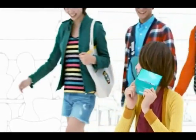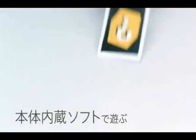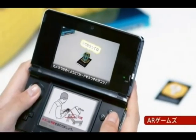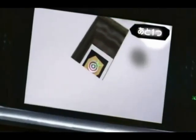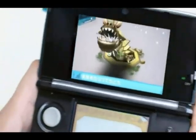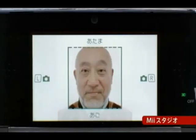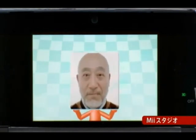La realidad aumentada: el mundo real a través de las 3D. La cámara 3D: podrás echarle fotos a tu novia si tiene buen cuerpo, y poder crear tu propio Mii bajo tu propia cara.